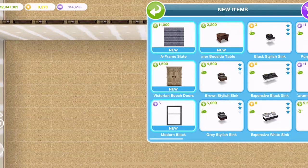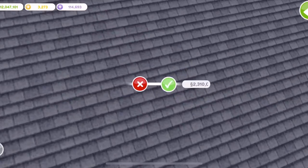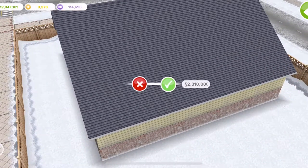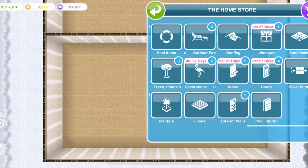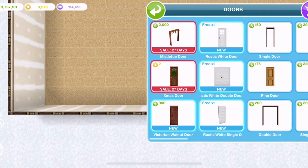We have a new roof which is the A-frame slate. Wow, look at that. I love that roof. Let's add that. We're going to go into the various different sections of the home store to see what new items we have. Let's go doors first. Ignore some of these items that say new — it's from levelling up within the game, it is not a prize from the quest.